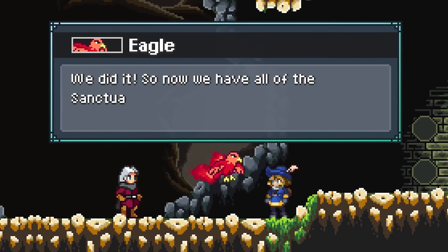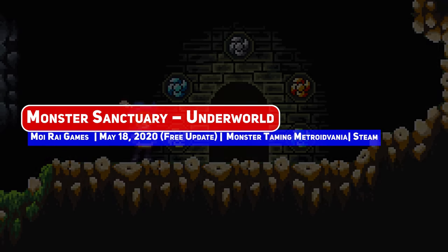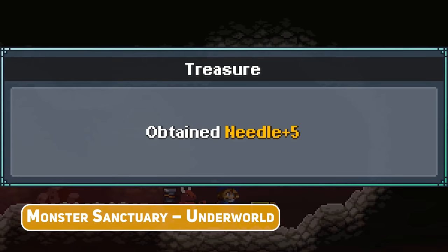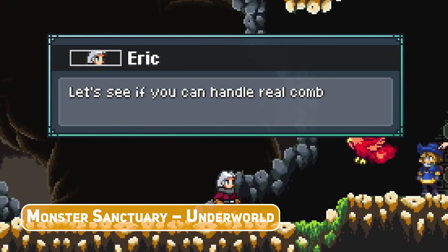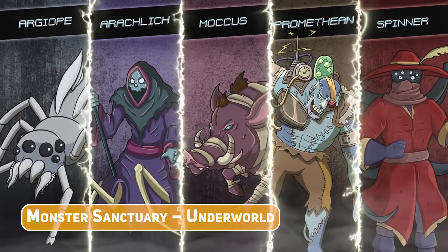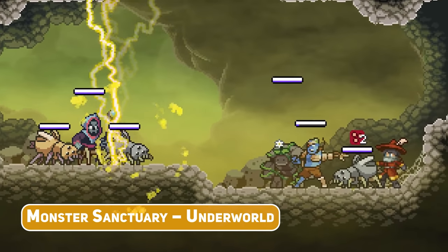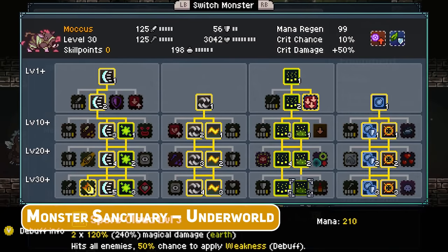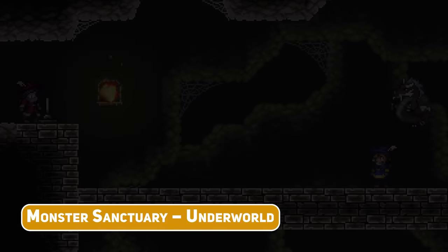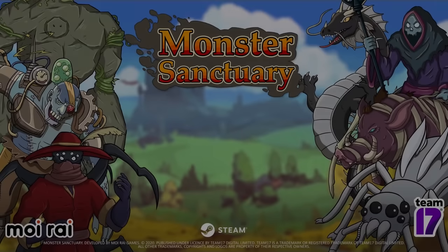As recently shown off in the Monster Taming Games video, the Underworld update for Monster Sanctuary adds a whole new biome to explore, and it's the first trailer video that shows off the reworked artwork and sprites. The Forboding Underworld is a forbidden area that has been isolated for hundreds of years, and is the latest in terms of story progression, so it's for experienced keepers only. 7 new spooky monsters have been added, with an increased level cap and even tier 5 attacks for all monsters, as this game barrels towards the completion of its story campaign.